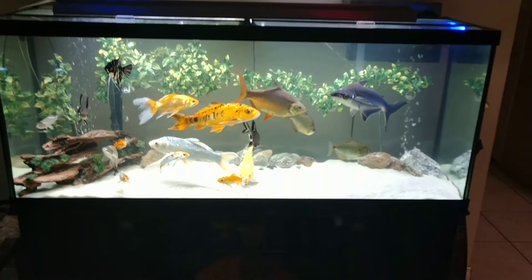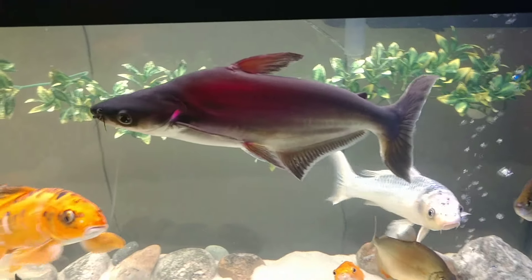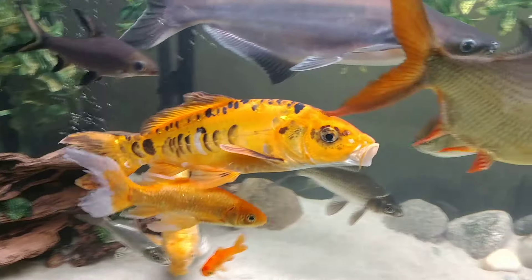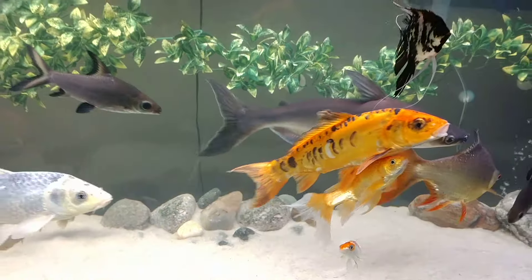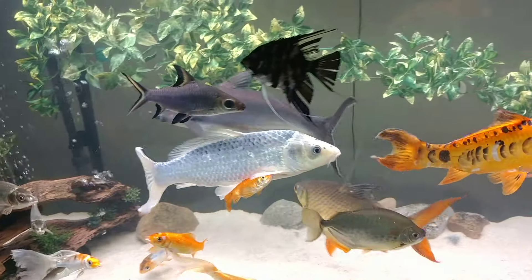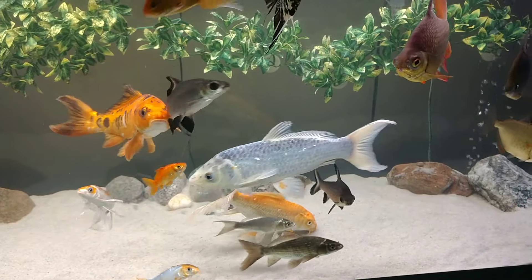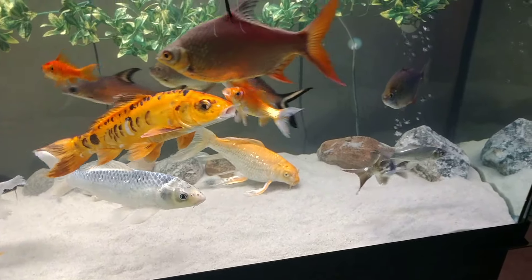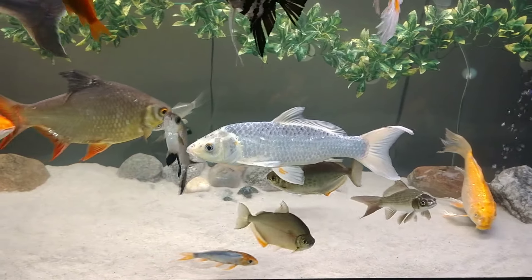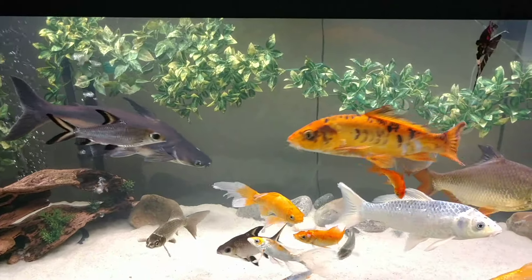Let me give you guys a little shot of the full tank and let you see the fish up close. Larry's been spazzing lately so I don't want to get too close. There's angel the koi — the white one, my daughter named him Angel. You've got the bala sharks, the bronze koi, goldfish, silver dalas, longfin butterfly, and still got the little guys.